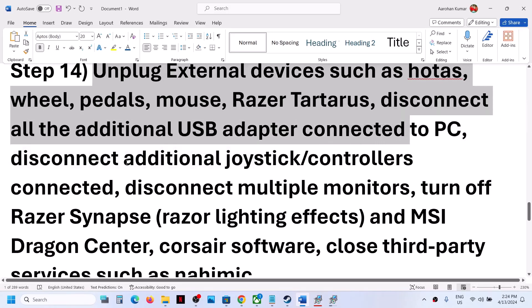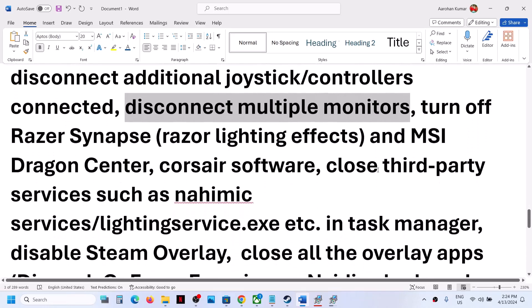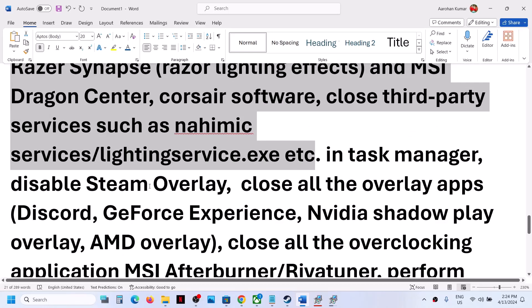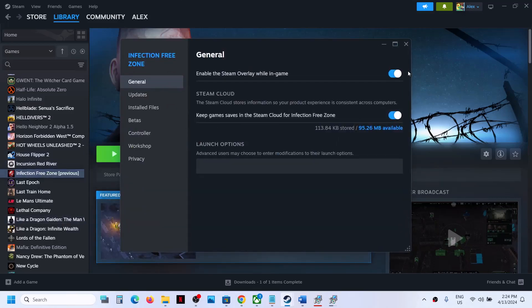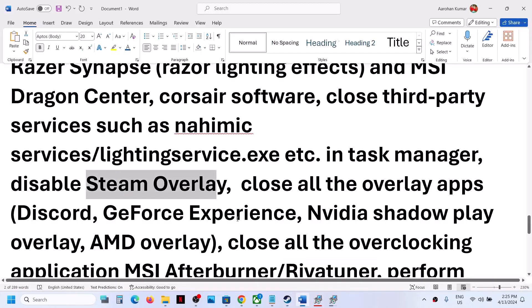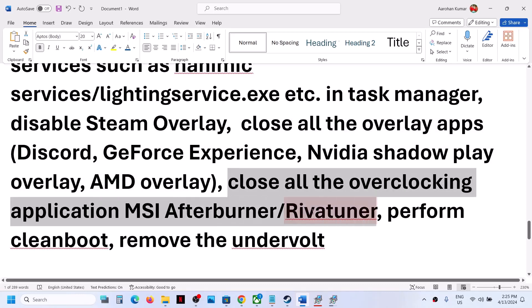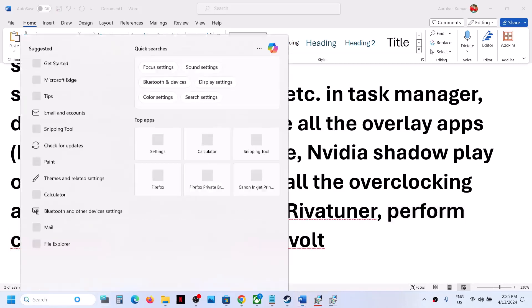The next step is to unplug external devices from your computer — disconnect additional controllers and multiple monitors, and try launching the game on a single monitor. Close any third-party services that are running. Disable Steam overlay by right clicking the game, selecting Properties, and turning off Enable the Steam Overlay While In Game. Also close any other overlay applications such as Discord or GeForce Experience, and close all overclocking applications like MSI Afterburner.